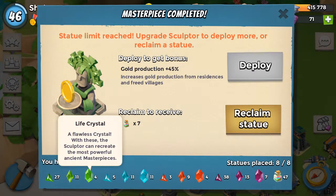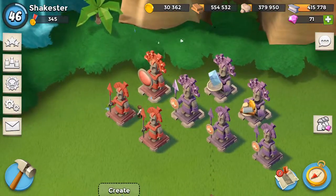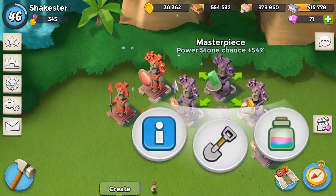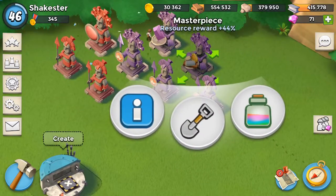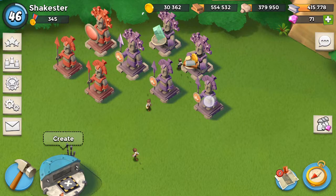Once you get seven crystals, you can do what I did here. Since I don't really use life statues, I used that as my example. So I have a masterpiece — gold production 45 — which might be cool if I was farming gold, but I'm not. Seven crystals spent on this. I like my troop health masterpiece, I've got a gunboat 33, this power stone's about as high as I've ever seen, and of course gunboat energy — that's what it's all about on my guardians.